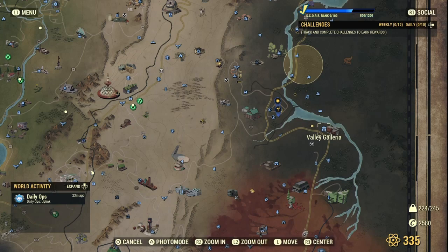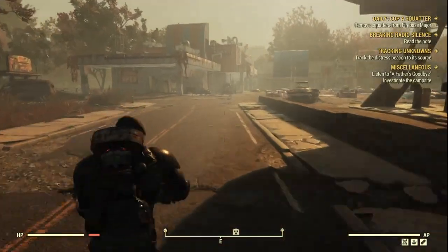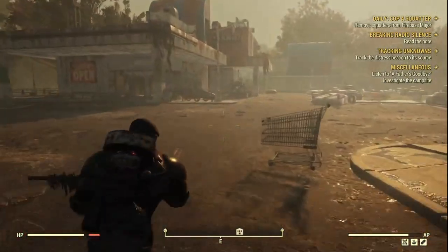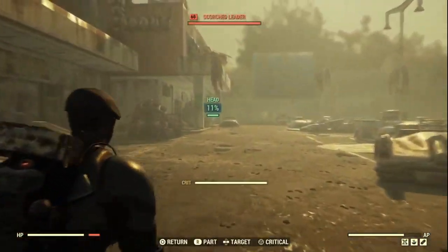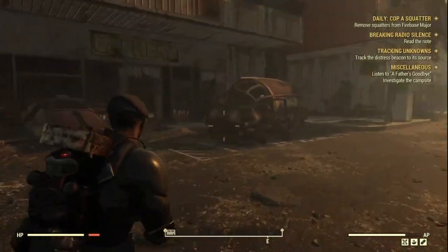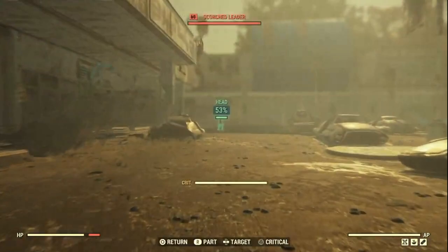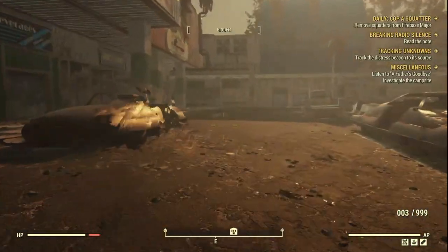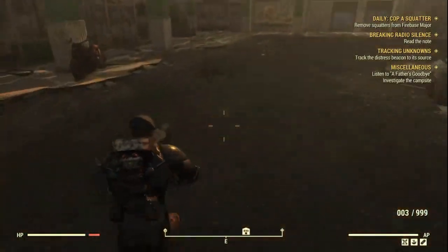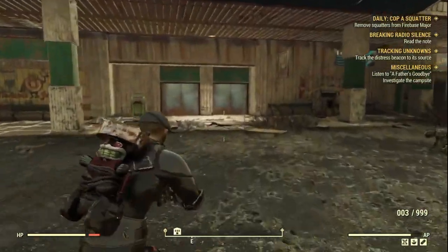You want to head straight over to the east — you can't miss it, just below the river. We're going to run in and I'll show you where to go. There are scorched about so just be careful, but they won't cause you too much trouble. Let's head straight over there and get in.